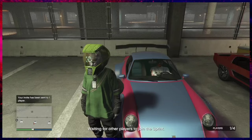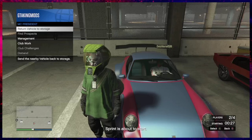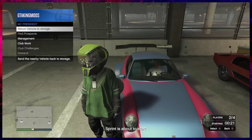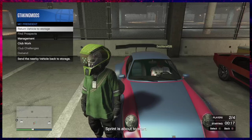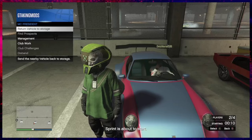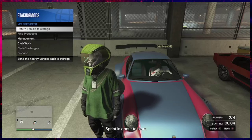Then we are going to accept that sprint, pull up our interactions menu, go to Motorcycle Club, and we are going to kick them out of our car by returning them to storage about 2 seconds before the sprint starts. Don't forget you will need someone inside a different targeting mode to bounce off of, and there is a way to do this back to back without restarting your game, which I will explain later in the video.